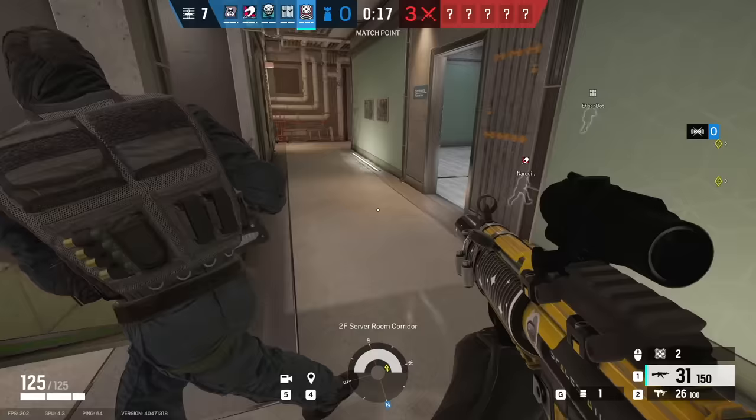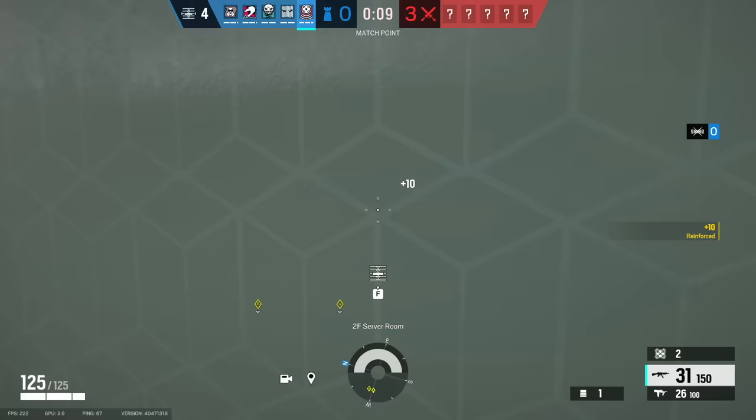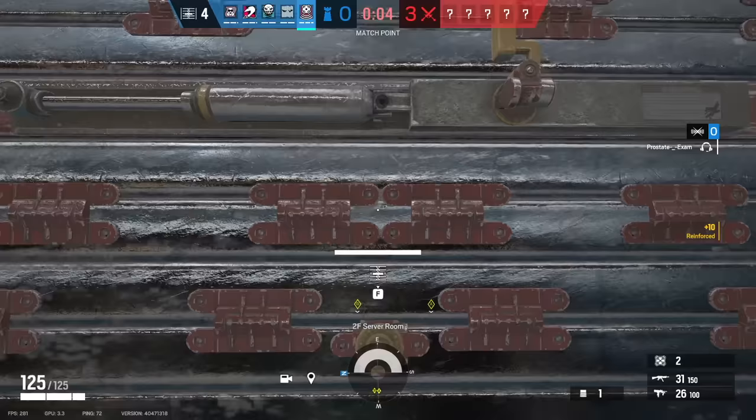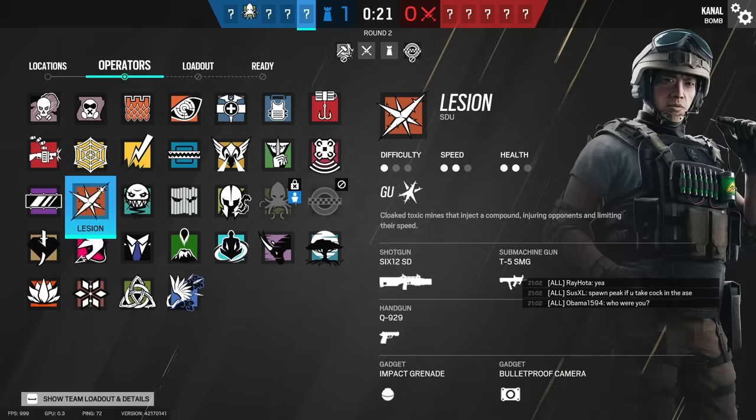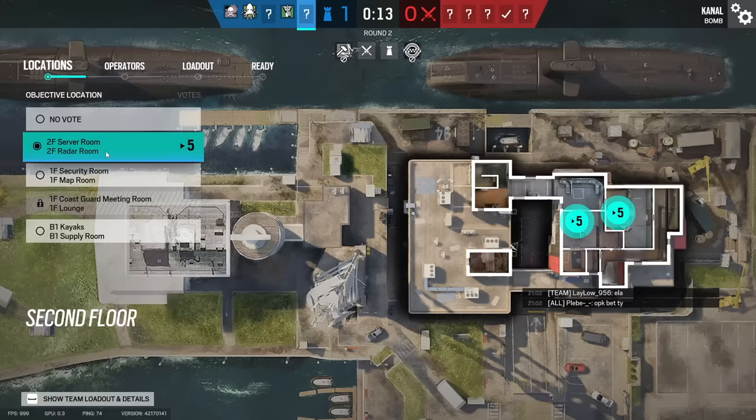My only issue with this strat is that nothing really happens. Because the attacking team is all faked out, pushing the wrong objective, and we're just sitting in sight doing absolutely nothing but laughing. So a lot of times I don't even clip these strats, like I did for the first round of the game you're about to see. We room swapped on them just like I described it, and it worked perfectly. So we decided to do the reverse, and actually go server but act like we're defending kayaks on the other side of the map.